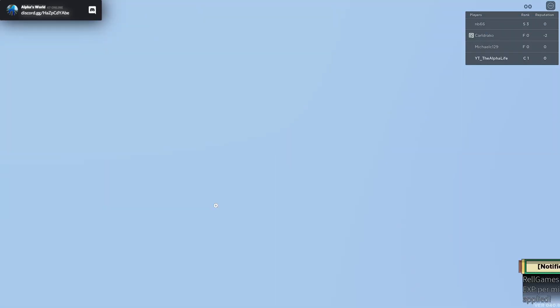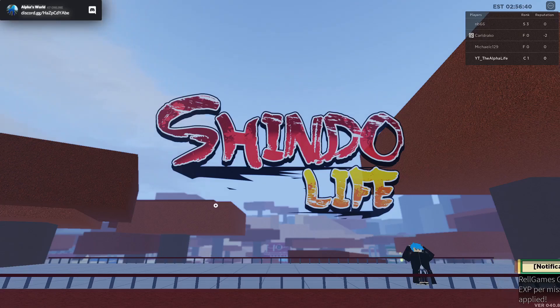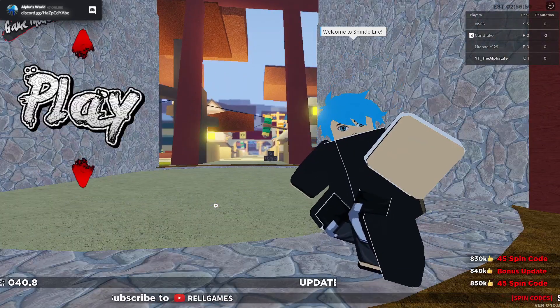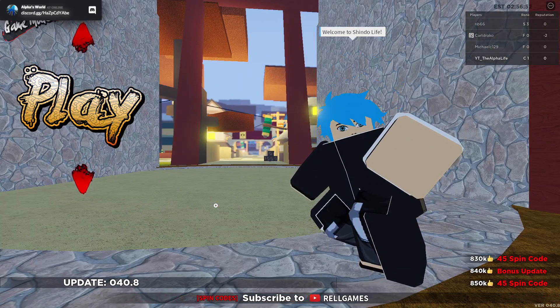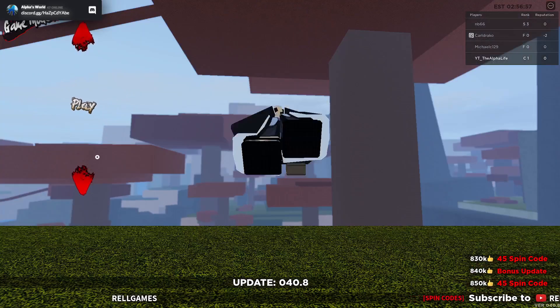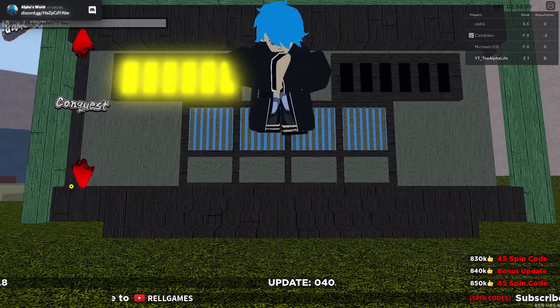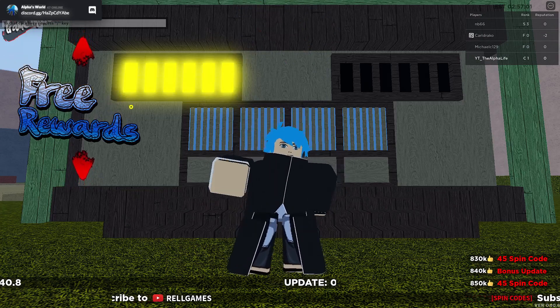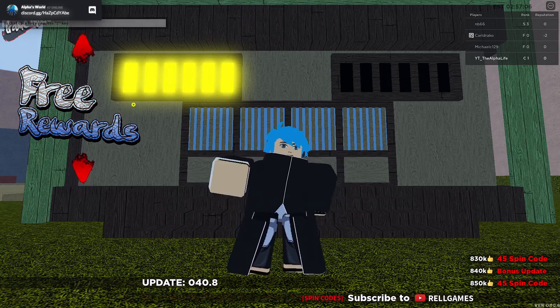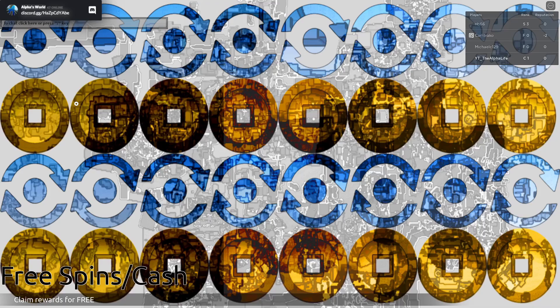Let's go ahead and show you guys the other method. We are going into the menu again, because they have a lot of game modes and you can get a lot of spins from this. This is probably the second best spin-making method — and it's the fastest. You can be AFK; you don't even have to be at your computer. It's the free rewards.